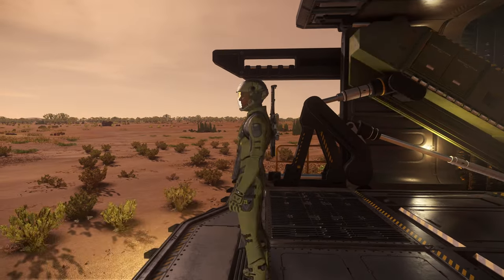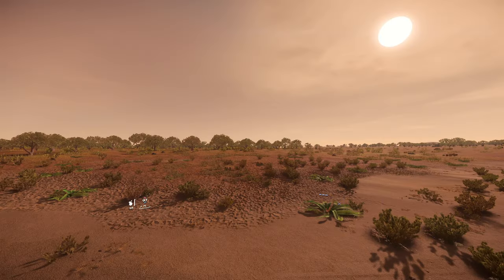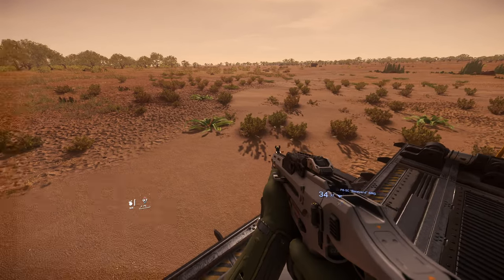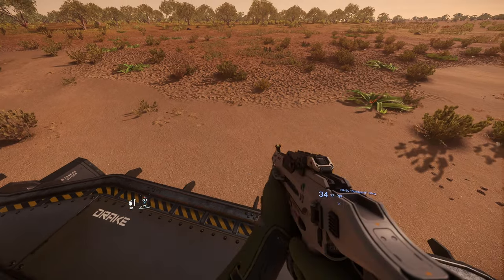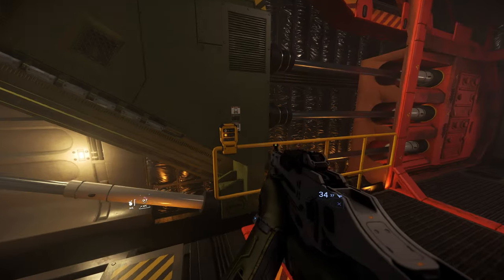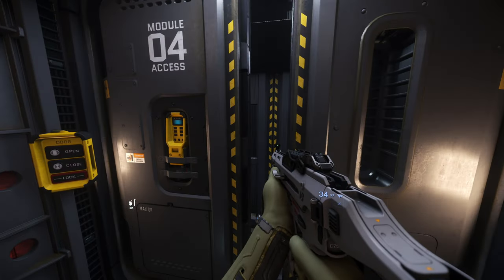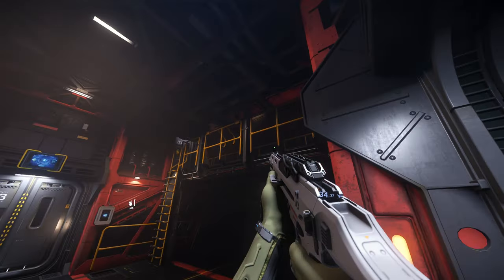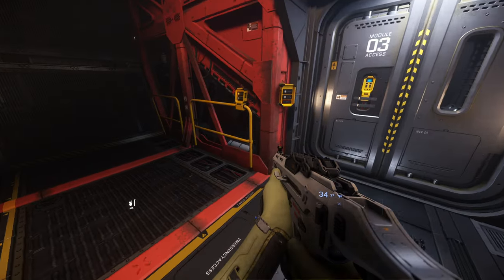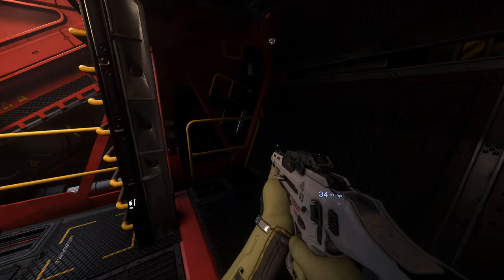Drake Caterpillar Pirate Edition — pretty cool stuff ladies and gentlemen. I'm absolutely loving this 60 frames per second Star Citizen experience. There's also a catwalk that goes through the whole ship on the top.